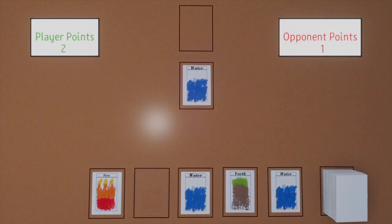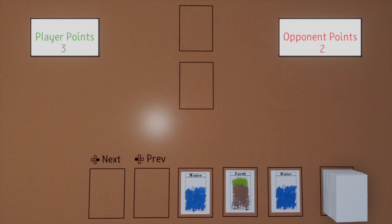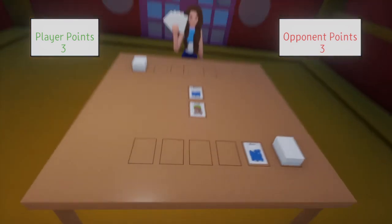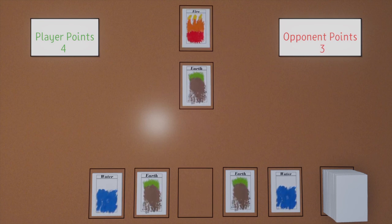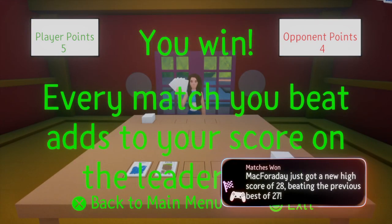I usually play whatever card I have the most of so that I can hopefully keep one of each type. Alright, I can beat that with fire. It gets harder to counter as you run out of cards, but I can beat water. The AI is fairly easy to beat, but they still beat you sometimes if you get really unlucky. Good — I win because I reached five. You win! Every match you beat adds to your score on the leaderboard.